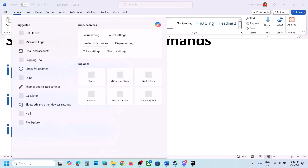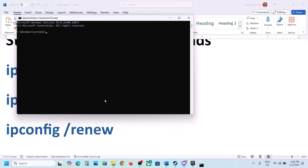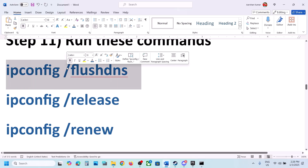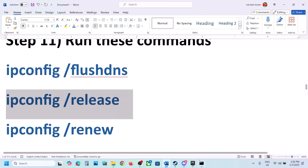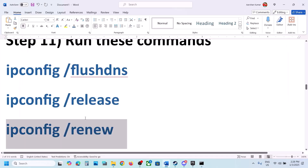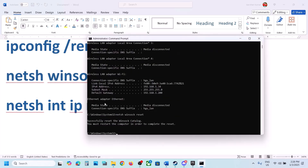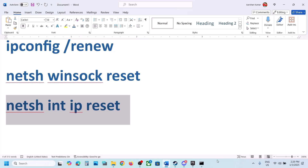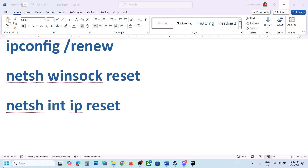The next step is to run some commands — these are provided in the video description. Type 'cmd' in the Windows search box, right-click on Command Prompt and click Run as administrator. Click Yes to allow. Then copy the commands one by one from the description, paste them into the Command Prompt, and hit Enter for each command. Once all commands have been run, restart your computer.